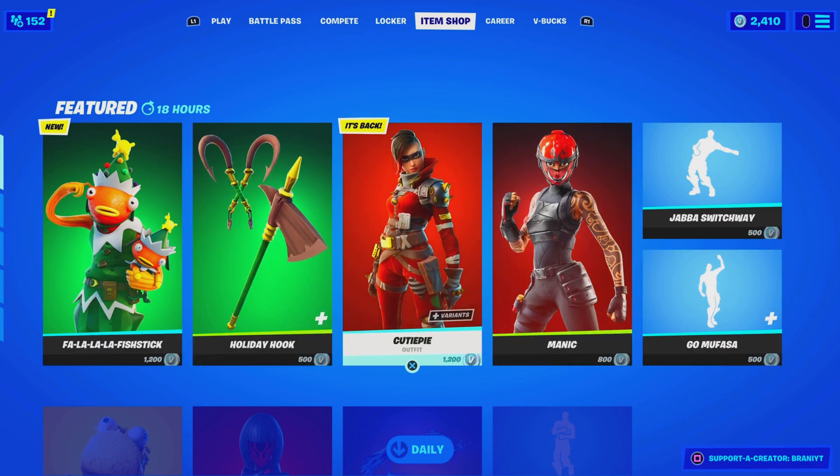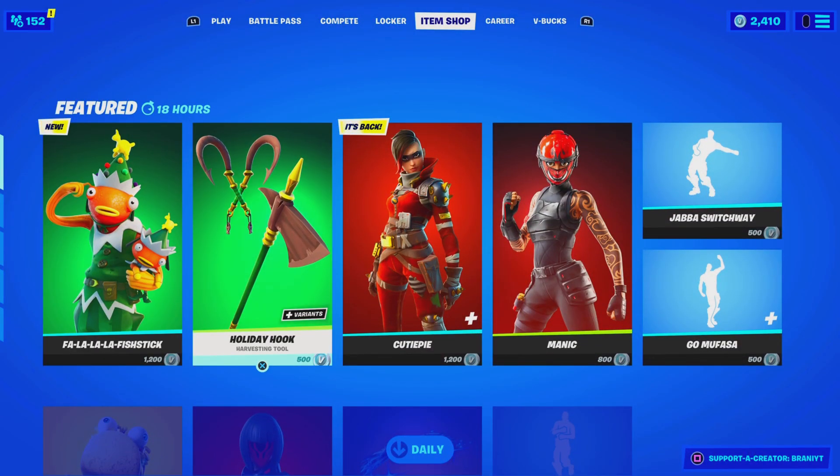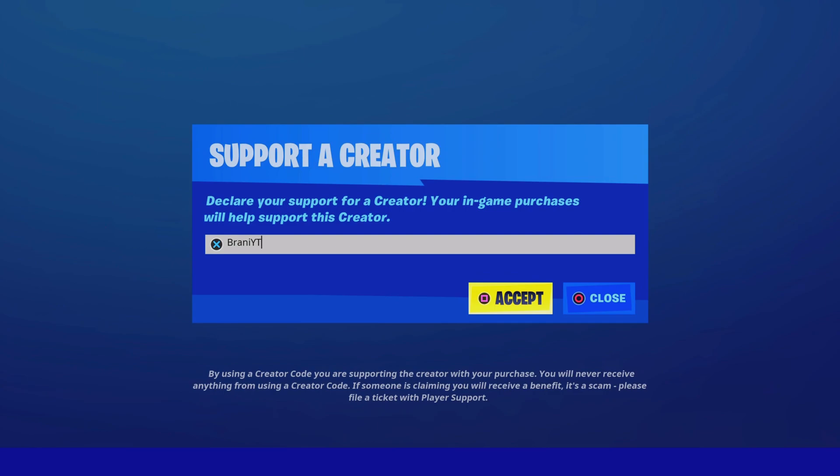Right before we get started, if you guys are purchasing anything from today's item shop, or if you guys are going to be purchasing Save the World or the Season 5 Battle Pass, make sure you guys support the creator called BrandyYT. I am an Epic Partner with Fortnite, hashtag ad. This is the only thing I want for Christmas guys — it really just means a lot. You don't have to purchase anything, just use code BrandyYT. I'm really grateful for Fortnite for having me as a supporter creator, and you guys have just been smashing the whole supporter creator thing on my videos. I really hope I can do something special for you guys in the future, literally for the ones who use my code BrandyYT.